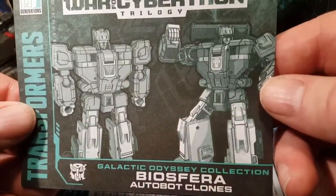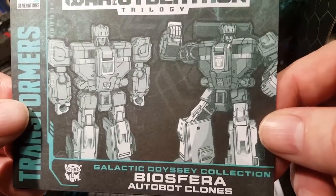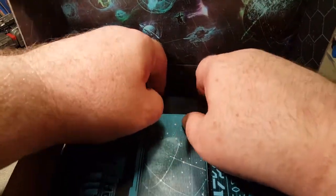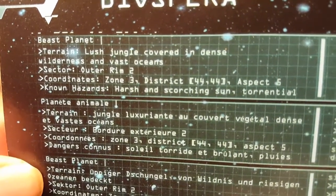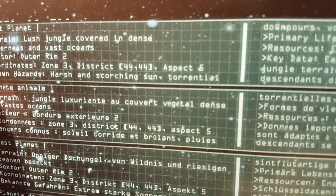Let's see what else comes in the box first. We've got our instructions, because even though they are clones, they are different — one transforms into a jet and the other into a race car. We've got a generic little piece of paper that always gets thrown away. And we have the booklet for Biosfera — actually, it's just a card. Biosfera says: Beast Planet. Terrain: lush jungle covered in dense wilderness and vast oceans. Sector Outer Rim 2. Coordinates Zone 3 District 44, Aspect 5.